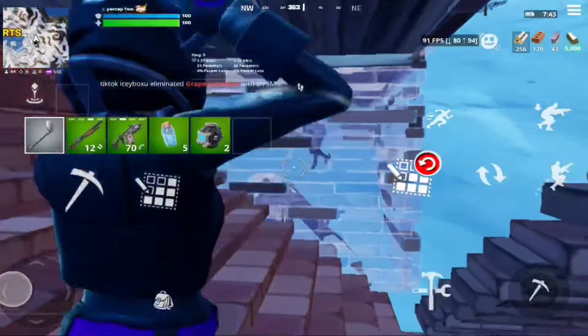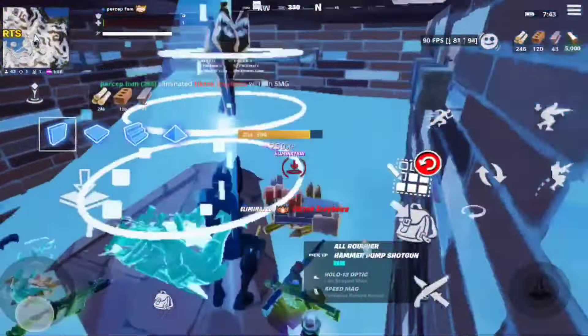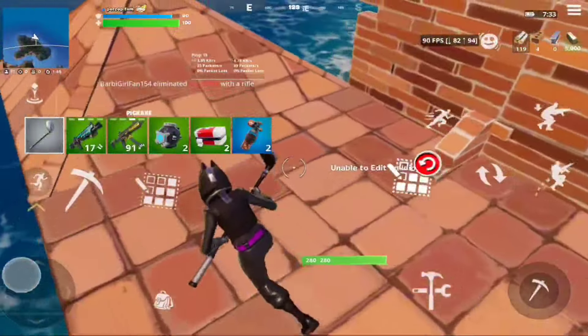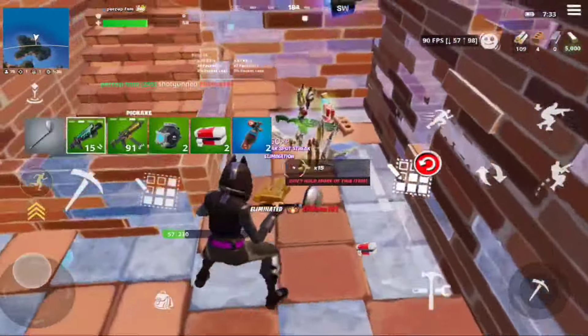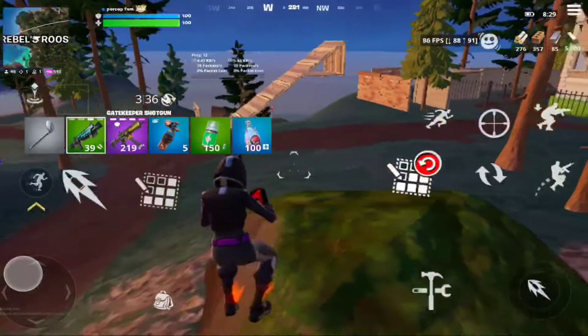...I still believe solo ranked is the best way to simulate fights, as it is one of the easiest ways to fight players of all skill levels — bad, good, and Peterbot occasionally. In tournaments, you'll fight all of these types of players eventually, and ranked is, in my opinion, the easiest way to do it. This is also the best place to practice good game sense habits.